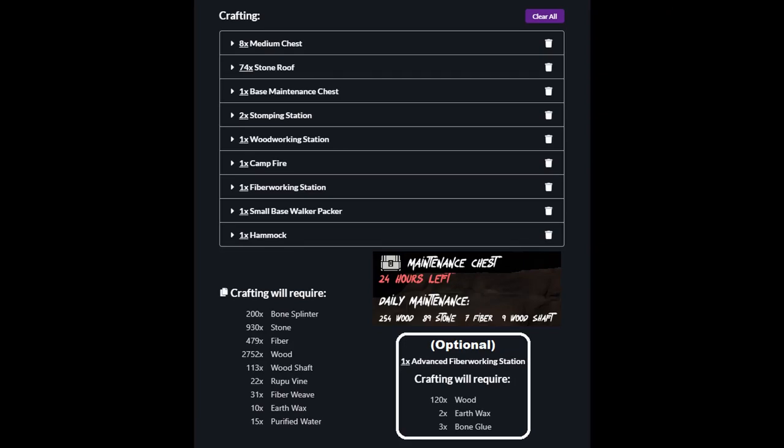Before we begin building, I've included a list of all the materials required to create this base and everything inside of it. You can also see on the lower right-hand side the maintenance costs for 24 hours with this base setup. If you don't build a base maintenance chest and fill it with the required supplies, every base will decay, causing it to take damage over time until it eventually collapses.